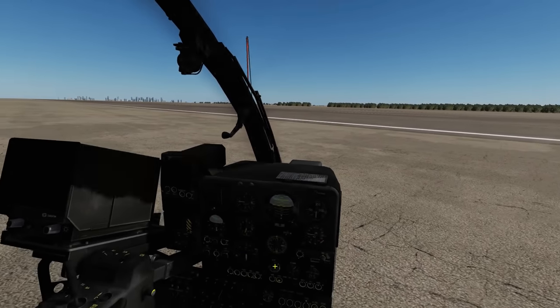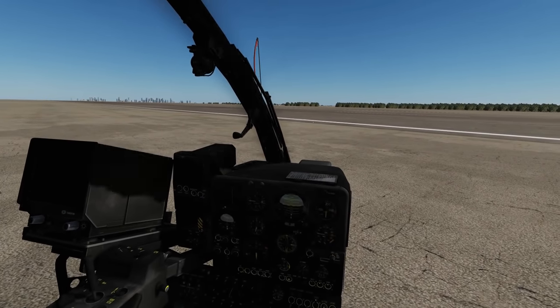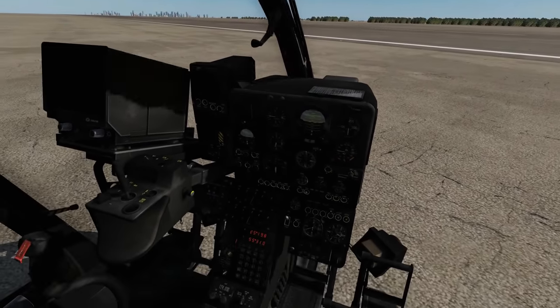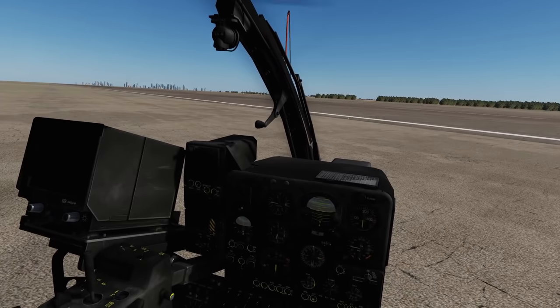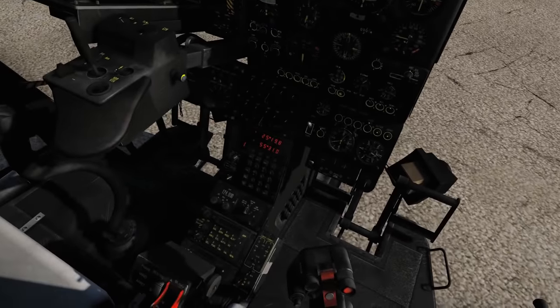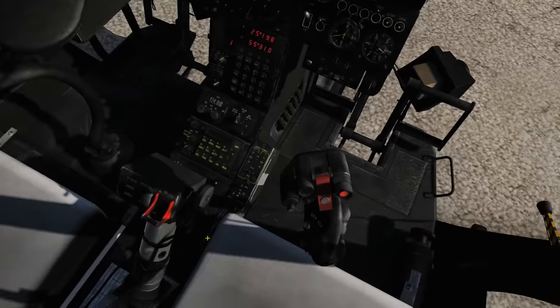Hello and welcome back to the Reapers. We're in our Gazelle again today and we're looking at countermeasures - the flares we can fire from our chopper, and after that we're going to be looking at the RWR, the Radar Warning Receiver. First of all, looking at the flares - once our chopper is started up correctly, we've got the countermeasure flares panel down here.